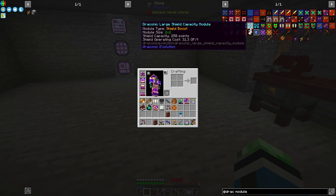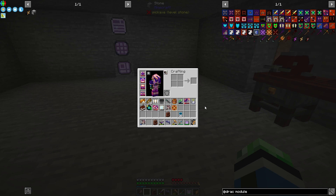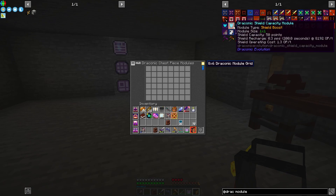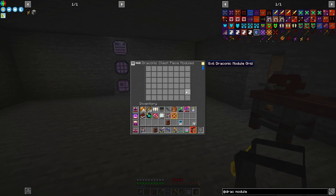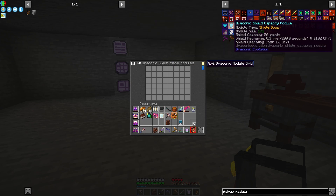There are shield capacity modules — if you remember the old Draconic Evolution, there were shields in the armor. The chest piece does have upgrades or modules that go in here, and those will provide shields to you. You absolutely need shields in order to survive the Chaos Guardian; there is no questioning it.